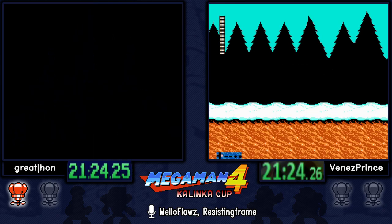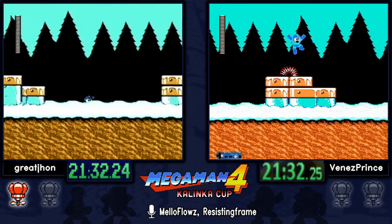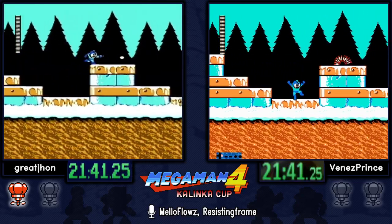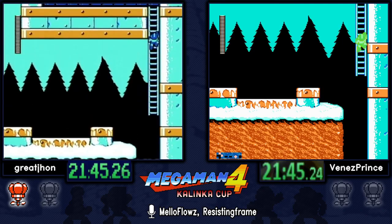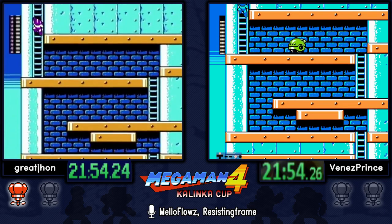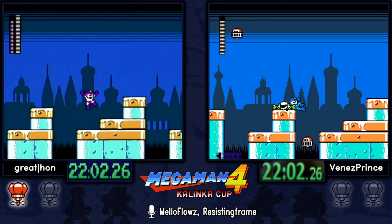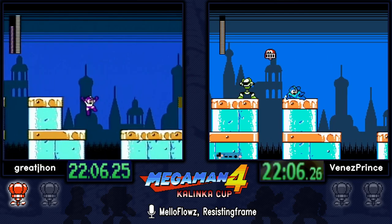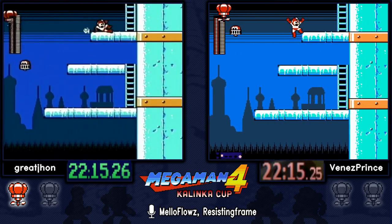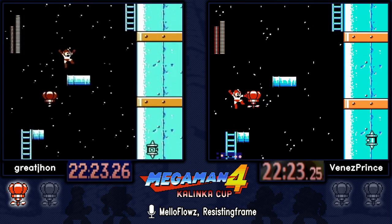Great John going for the safer strat using the Bright Stopper, so he has an extra menu but doesn't have to worry about those enemies that come out of the ground in the skull jail room. Looking at the comparison of normal buster strats versus Bright Stopper strats — if you do your jumps at the appropriate position you can jump over all of them coming out of the pits. Both of them doing the despawn on the last Skull Joe and switching to Bright for the final climb.